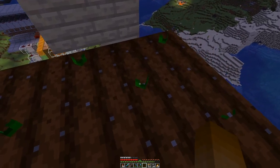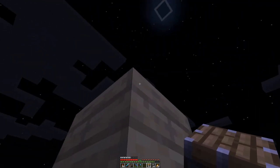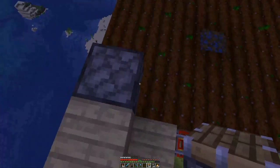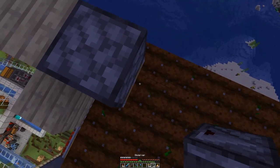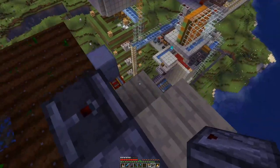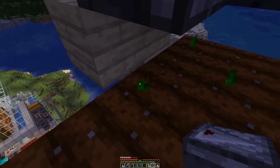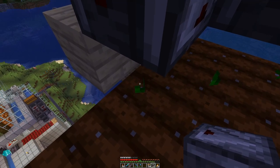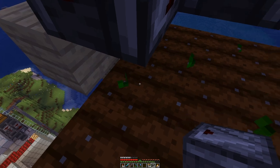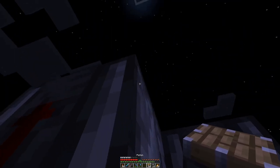The next thing we have to do is place a few pistons and observers. Wherever we have an empty farmland slot, we will place a downward-facing piston above that, and wherever we have something planted we will have an observer looking down. That will detect changes in growth state — meaning when they are fully grown and grow a pumpkin or melon, the stem bends and that can be detected.